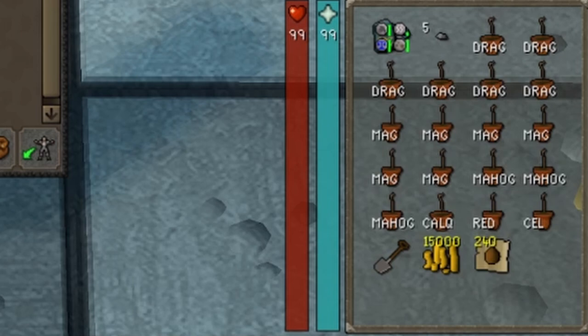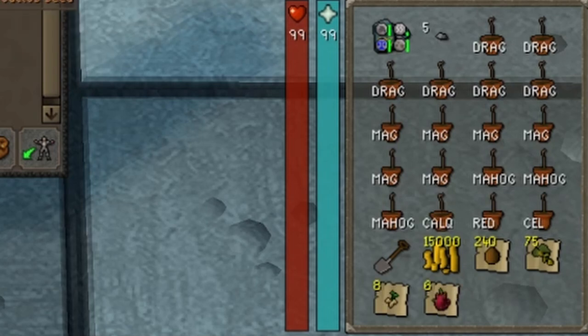You'll also want either the items to protect your Saplings or Compost. Since I'm going to do all of the highest level trees in the game and want to make sure they don't die, I'm bringing 240 Coconuts for the Dragon Fruit and Magic Trees, 75 Yanillian Hops for Mahogany Trees, 8 Poison Ivy Berries for the Calquat Tree, 6 Dragon Fruits for the Redwood Tree, and 8 Potato Cacti for the Celestrus Tree.